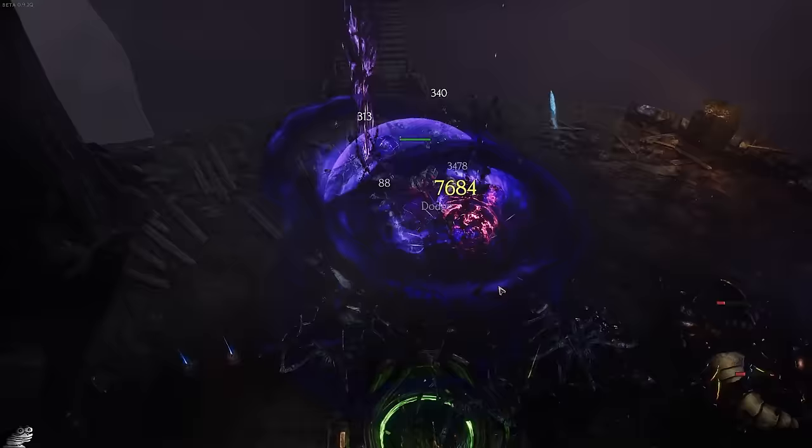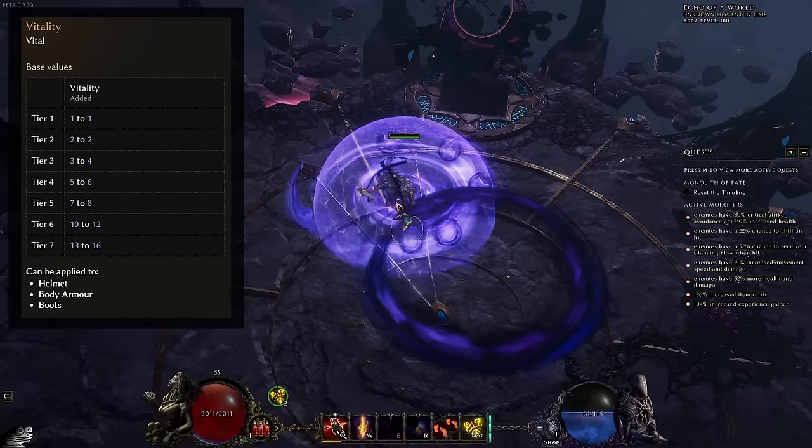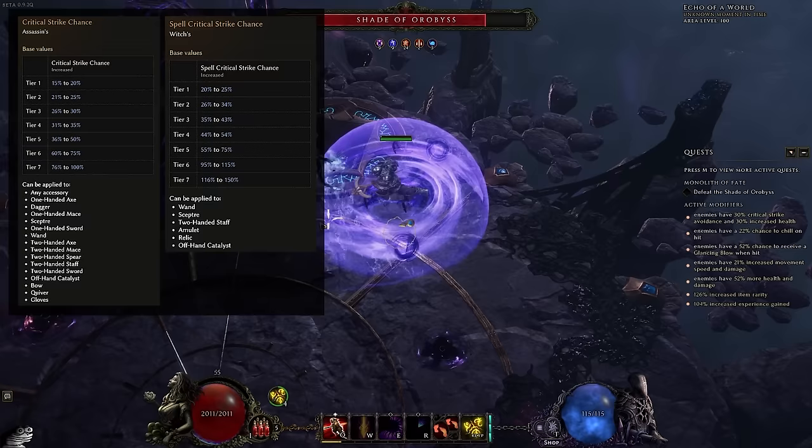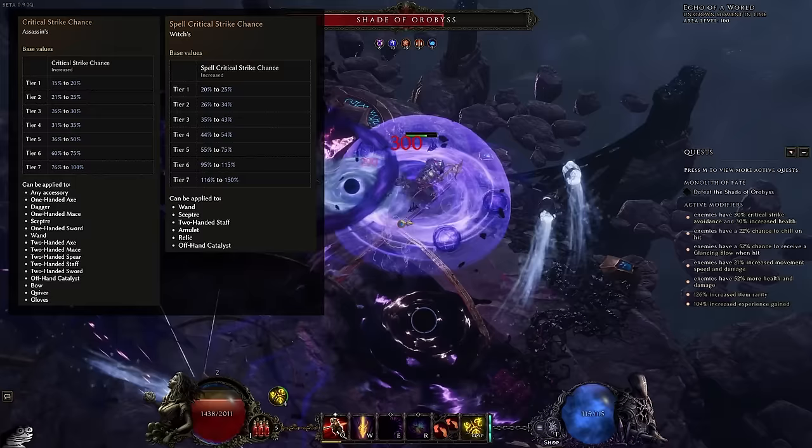Ideally, you're going to want to make sure you get Vitality on your helmet, on your chest plate, and on your boots, as that is the three places where Vitality can actually roll, as well as looking for as much crit chance as you can on a bunch of your pieces. Crit chance can roll all over the place — there are multiple versions of it which makes it very easy to get some sort of crit chance. You get crit chance on your gloves, on your weapon, on your offhand, on your amulets, on your rings, and on your relic.